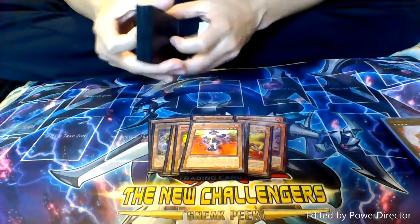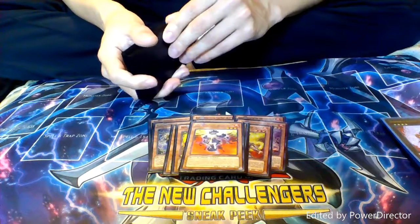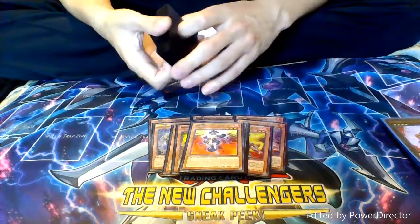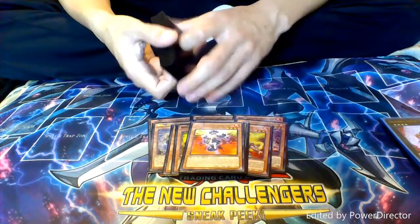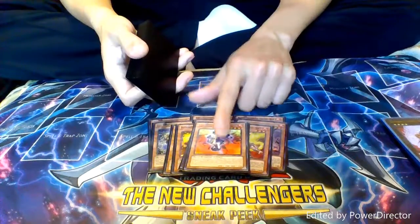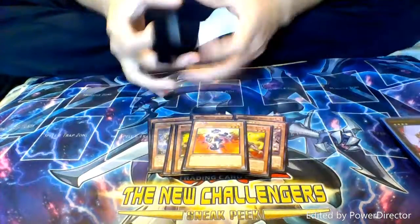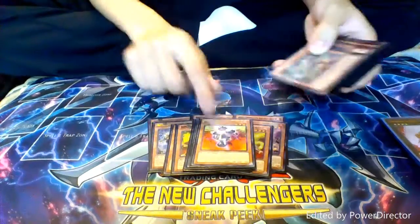Then we have one copy of Brotherhood of the Fire Fist Spirit. Whenever he's normal summoned, he gets to target one Fire Fist monster with 200 or less defense and bring it to the field. It's only useful for synchro summons with level four or five monsters, and it helps you go for the main plays that three-axis is known for. So, one copy of him — he's at one.